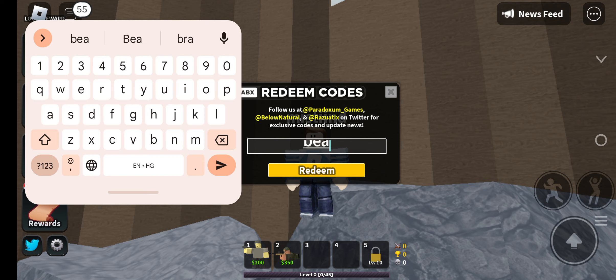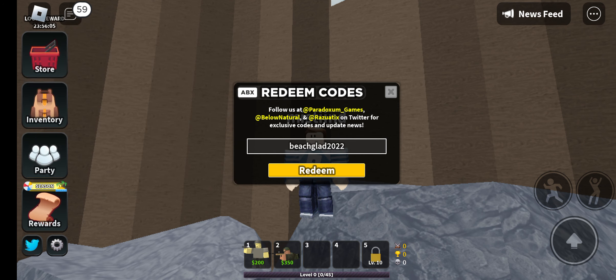Our next code is 'beachglad2022' — B-E-A-C-H-G-L-A-D-2-0-2-2. This particular game code will provide you some gems or XP in your game, so use this code to collect those rewards.